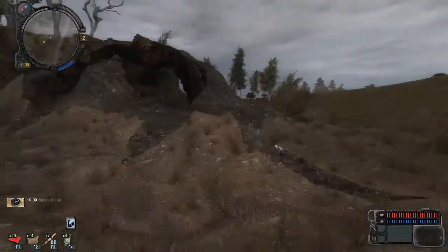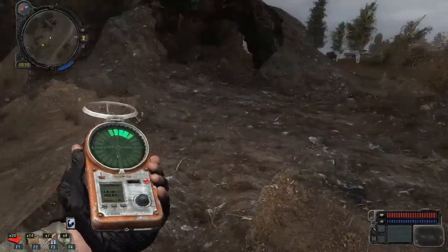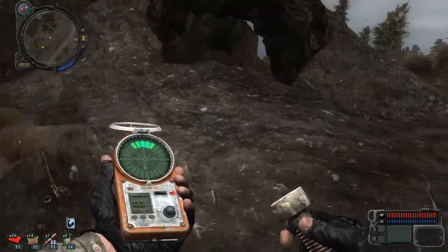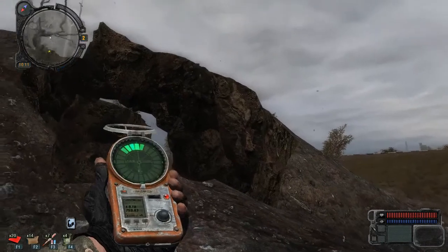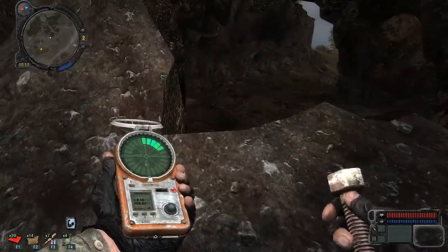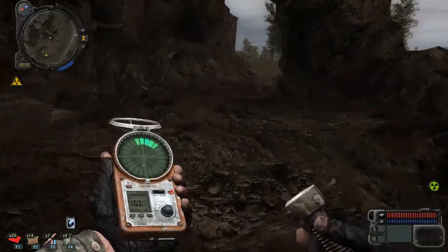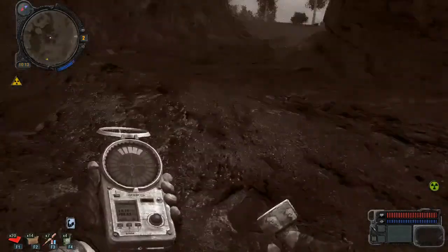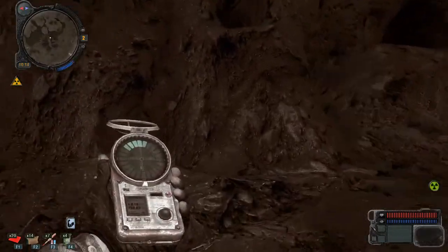Wow, I've never found that stash before. I just don't know what made me look there — I saw an orange glint and I thought, that's not right, nothing's orange. We're going to hit this anomaly as well while we're here. This seems fairly safe. I think I saw it — I'll take that. Let's get out of the radiation, that's real bad.